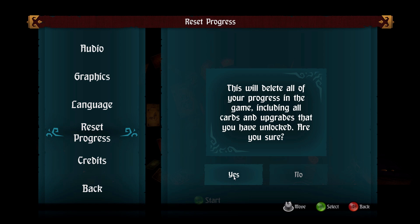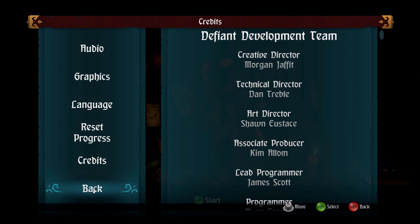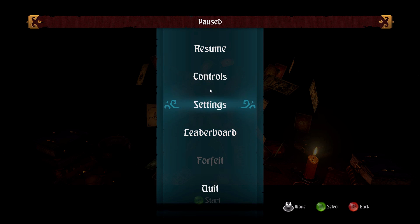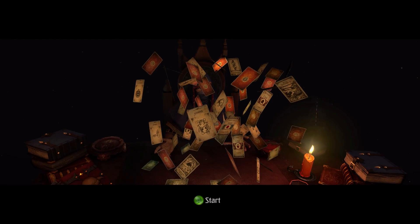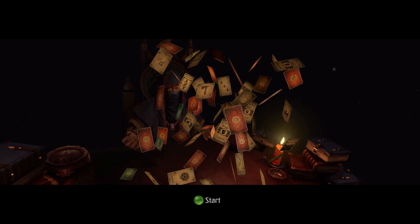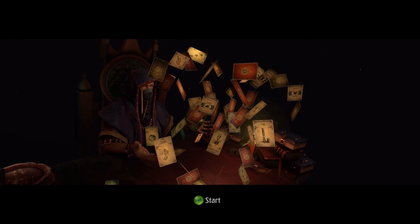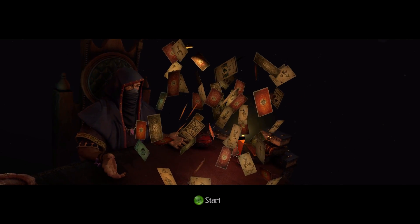Different language options are here, and you can reset your progress at any time. Other than that, there are credits. So as you can see, not a lot in the options, but at least I can change the controls. The downside is when I have the controller on, you can't see my mouse cursor, so I'm not going to be able to point everything out with it unless I switch. Hopefully that won't be too big a deal. Let's go ahead and start our journey with our Master of Cards.